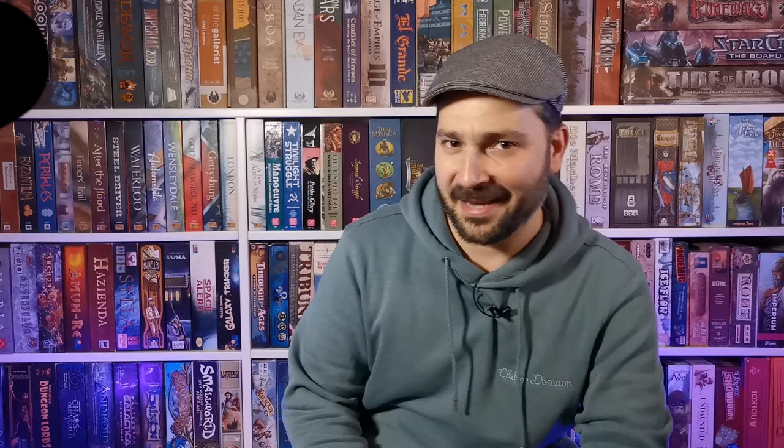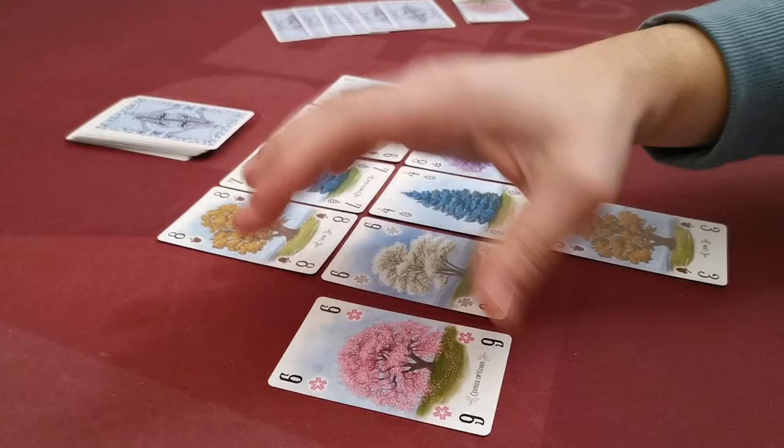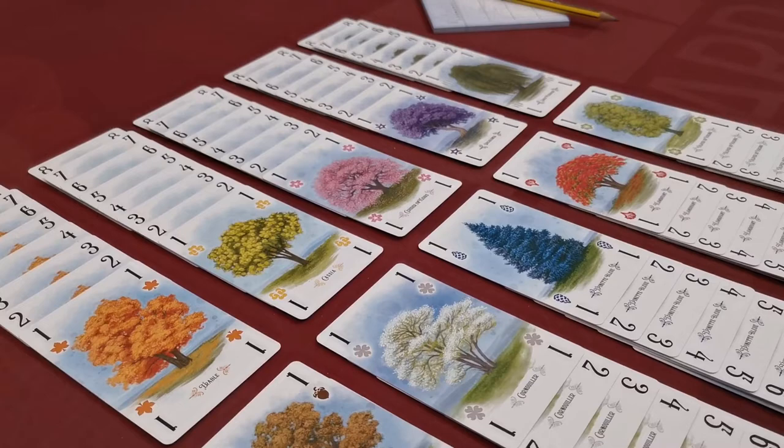The game uses a deck of cards with 10 similar sets of tree types. Players alternate turns playing one card into their arboretum, trying to create paths that will score victory points at the end of the game. The twist in Arboretum is that in order to score your paths you need to gain the right to do so, otherwise you don't score them. After all tree types are scored, the player with the most victory points wins.